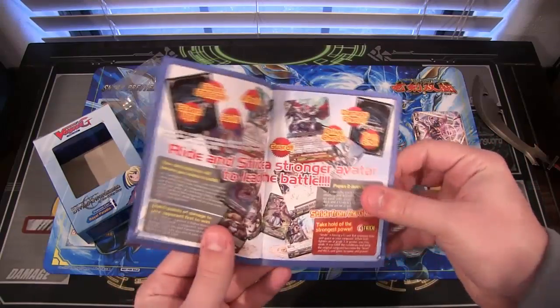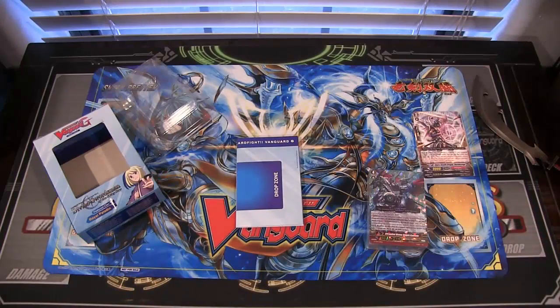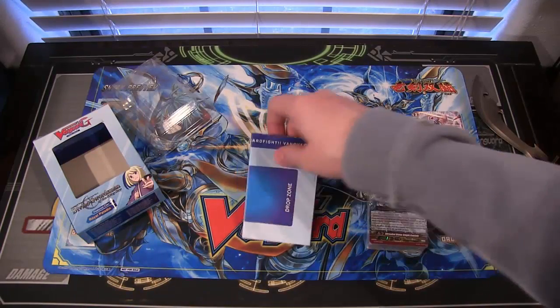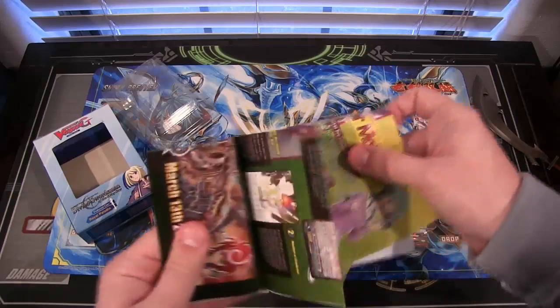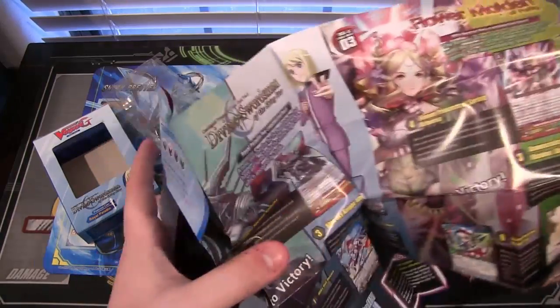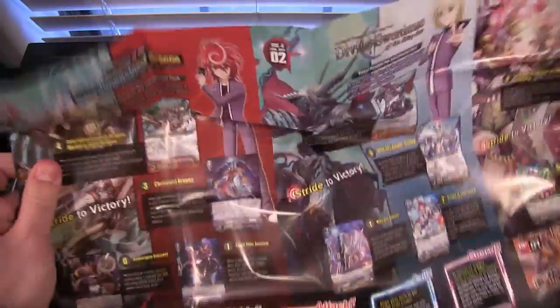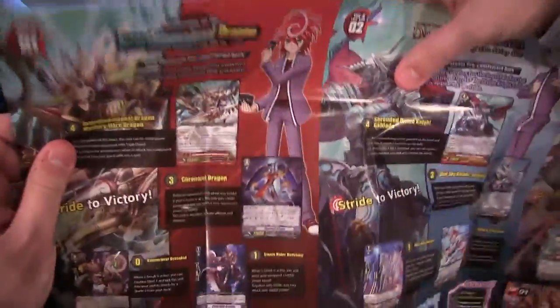Here's the starter's guide — it kind of gives you an idea of how to play the game and the rules. It all unfolds. Like the new Trial Deck, you get those. Now for our Playmat, which on one side has the advertisement for the different Trial Decks you can go with. I'm going to make sure I don't rip this thing.